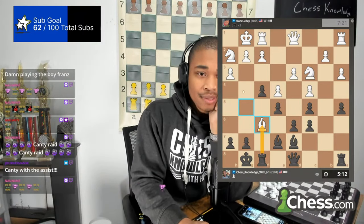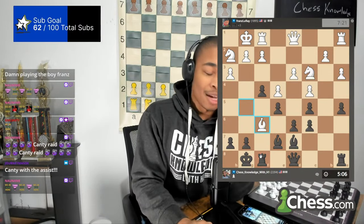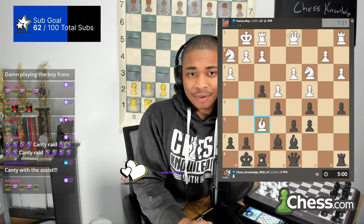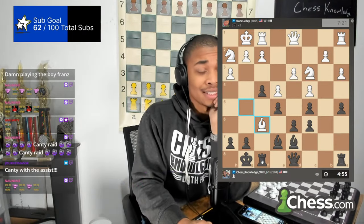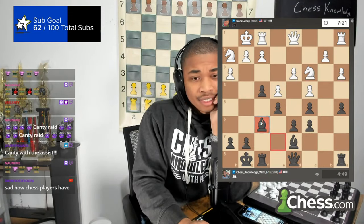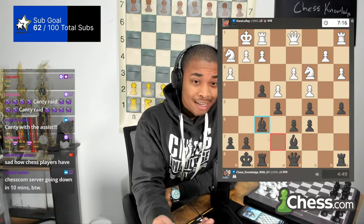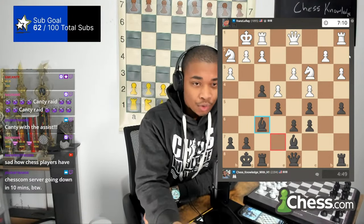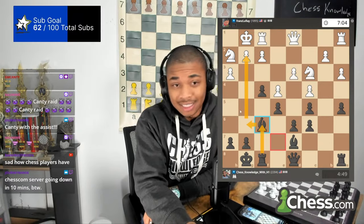After rook takes on F6, they do have the move knight to G4, and that's the only move I really have to think about — I have to figure out the right response. One thing about attacking the kingside is you have to decide two things: are you going to be attacking with pieces, or are you going to be attacking with a pawn storm? That's generally what I was looking at.